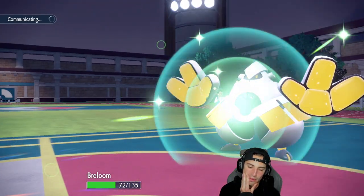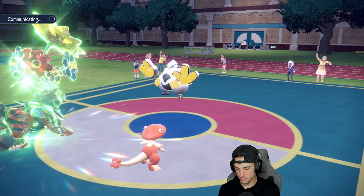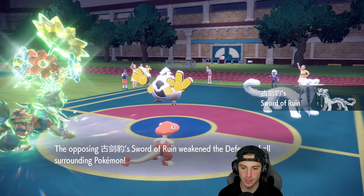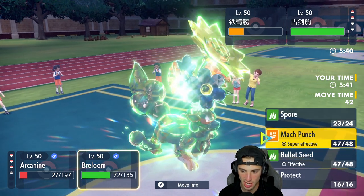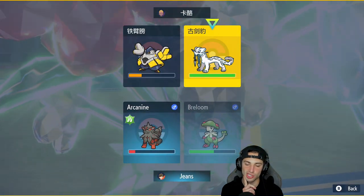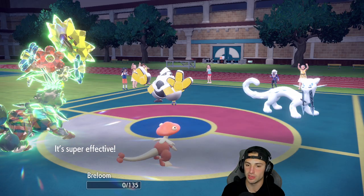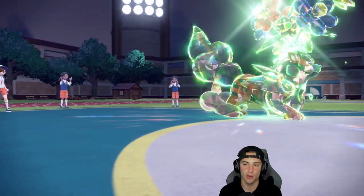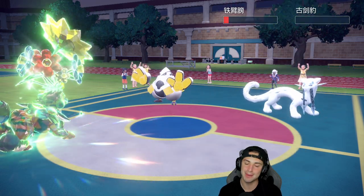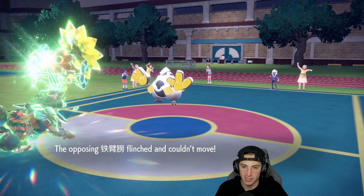The Iron Hands just keeps surviving — this little booger. Chien-Pao comes out and is a bit faster. Sticking with Rock Slide. They didn't Terastallize — do they have Ghost Tera? Going Spore and Rock Slide simultaneously. Opponent chooses to KO my Breloom rather than Arcanine — and that's exactly why I sent both Rock Slide and Spore: if they KO'd Arcanine they'd take a Spore; since they KO'd Breloom, Rock Slide lands and KOs. That's game, that's set, that's match.